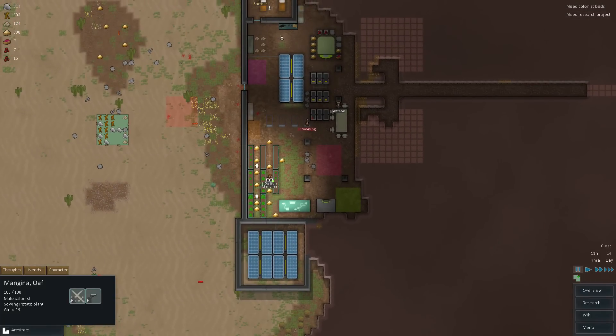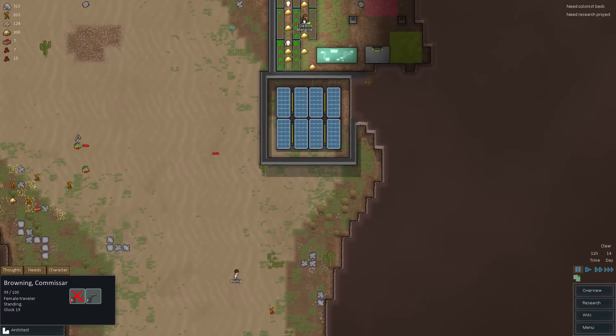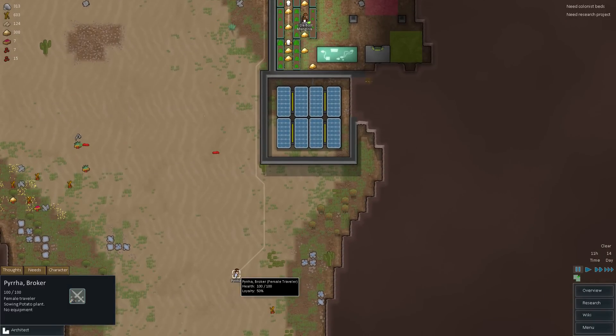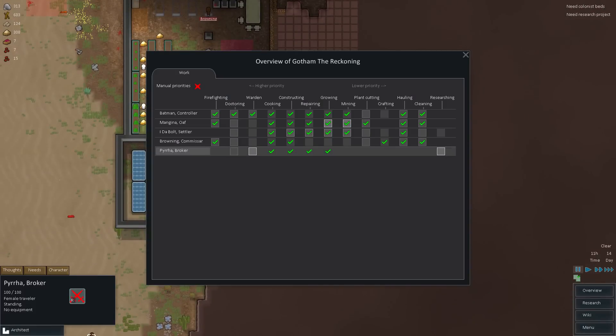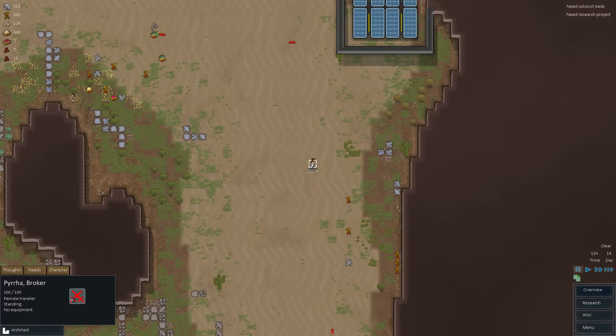Batman's actually eating, so Browning — wake your ass up and go capture... wait. This person is already part of our crew! Nice, okay. Pira the broker. Excellent — welcome aboard, Pira.